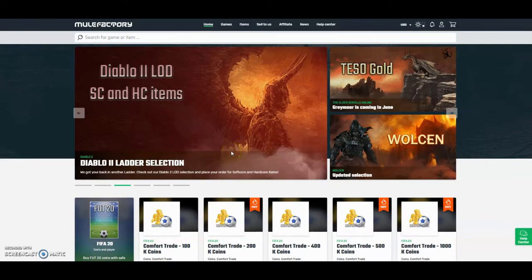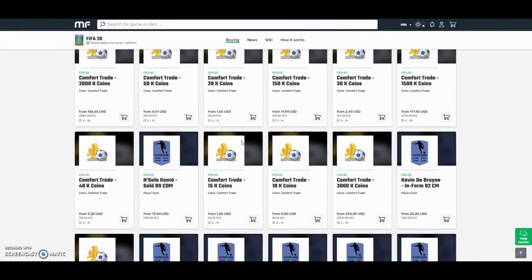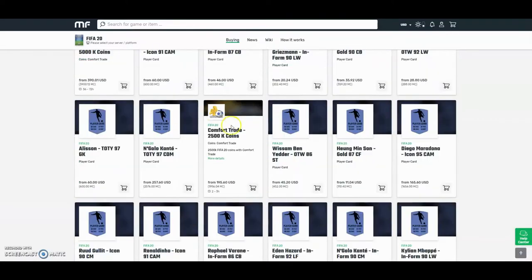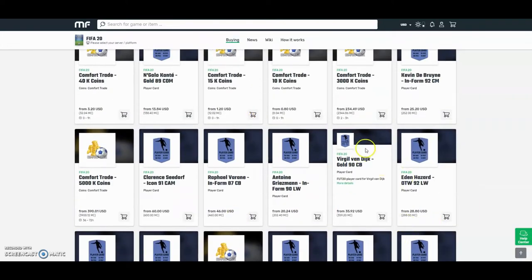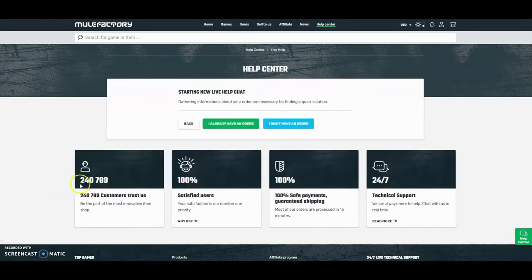Check out mulefactory.com and use the discount code 'own FIFA' for a discount. They also do loads of comfort trades and you can buy players like Van Dijk really cheap — the cheapest around. They have 80 different things you can buy including comfort trades, Team of the Year, icons, and everything like that. They also do 24-hour support, it's 100% safe, and over 240,000 people have used this site. Check them out — link down below in the description.